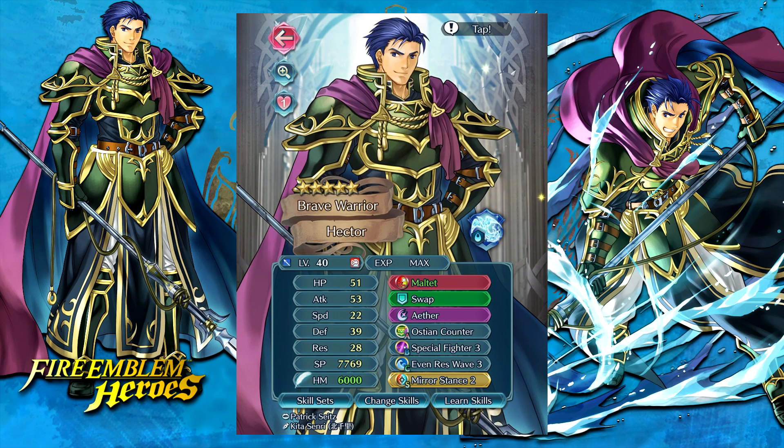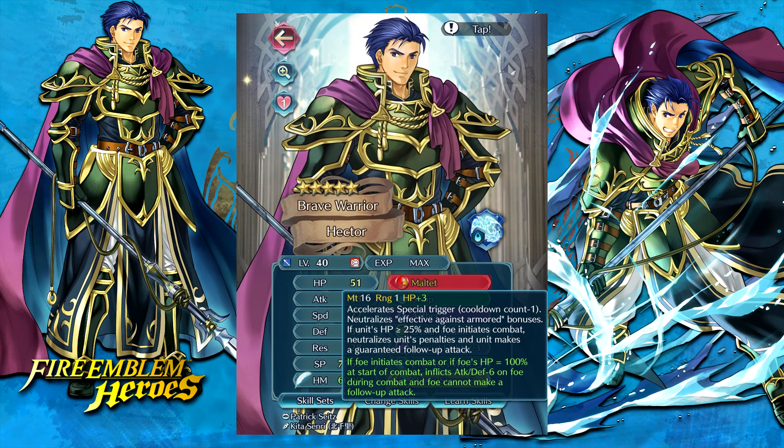Leave it to the CYL units to end up getting these insane refines. So if we take a look at his refine, Maltet, it still has the minus one special trigger, which is very good. But they added the surveillance shield effect to it now, so he is neutralizing any effective against armor bonuses that the foes may have. That's very good, because unlike a lot of the other armors that double as maybe a dragon or a beast type, Hector is only an armored unit. So if he's neutralizing effective against armor, that means you really just can't hit him with any type effective damage.